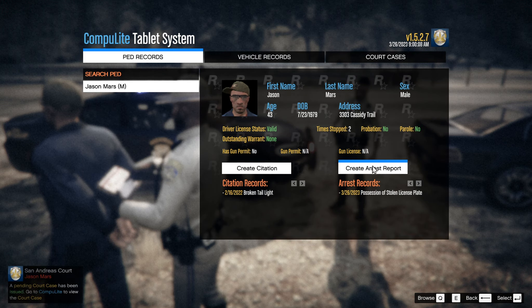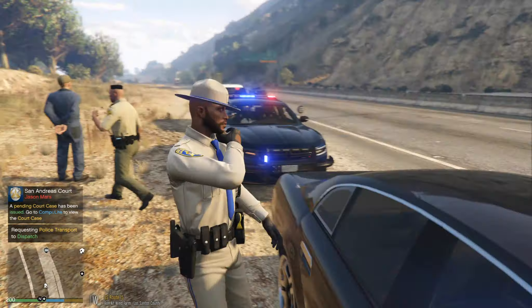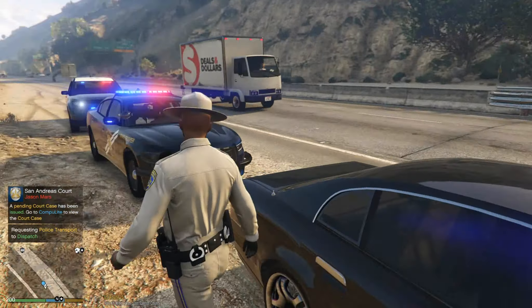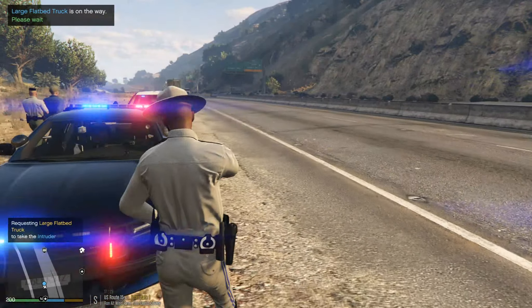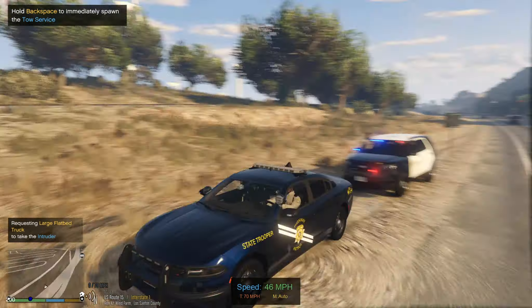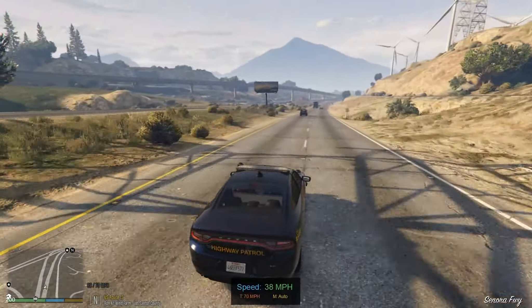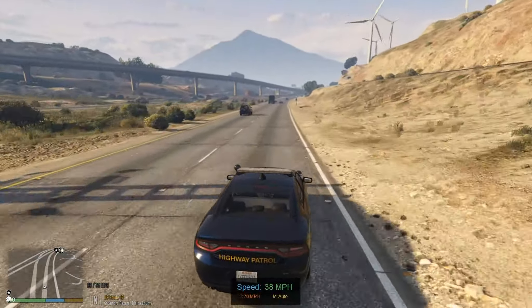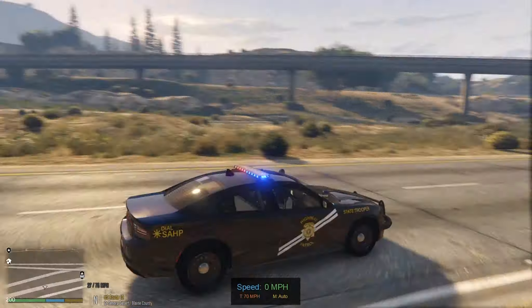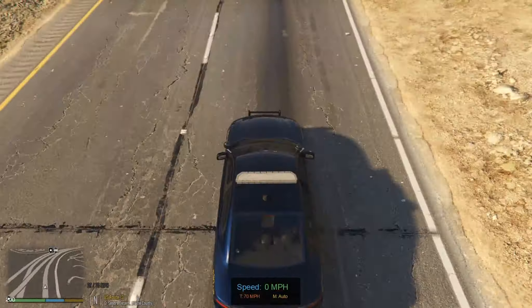All right, you can take him. Requesting a tow. Assistance required — show me 10-8. Acknowledged, one Lincoln 18, proceed with patrol. I am digging this vehicle — it's very nice. I'm not sure if they are corona lights, but I like the fact that it has lights on the side mirror. That is a plus for me.